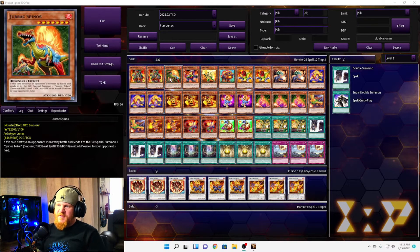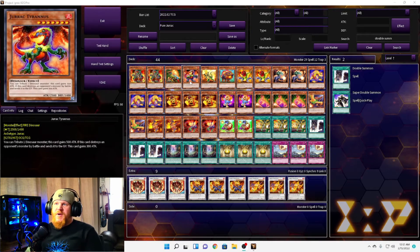We have one Jurac Spinos. This says if this card destroys an opponent's monster by battle and sends it to the graveyard, you special summon one Spinos Token in attack position to your opponent's field. Not sure what the benefit to that is — maybe another card says if your opponent controls a token you could special summon the dinos, but that's pretty much it.